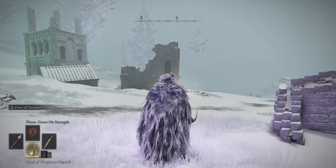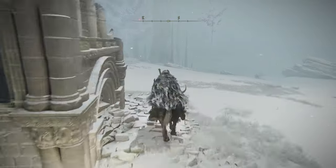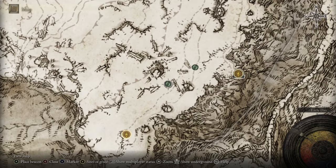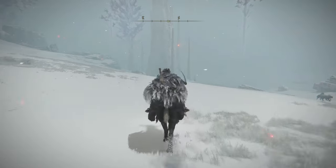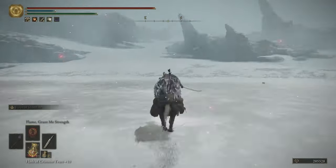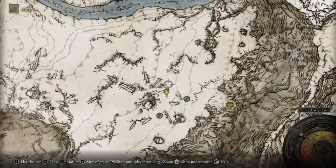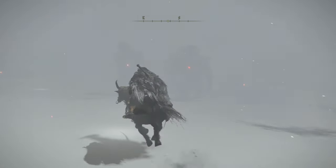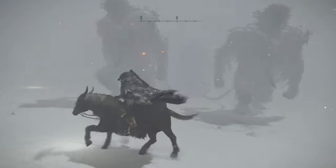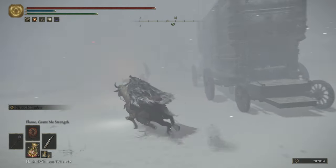From here, go exactly southeast — just go straight until you run into that caravan. Sometimes it's not in the exact area shown on the map; it might be a little further or a little back, so you'll have to look around. Here's the caravan roaming around the Consecrated Snowfields. Kill everything around it to get the chest in the back, which contains Saint Trina's Torch.